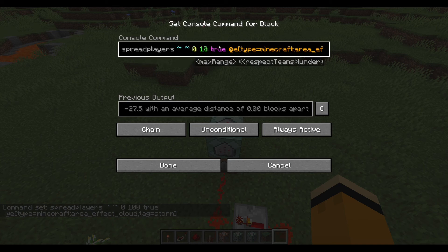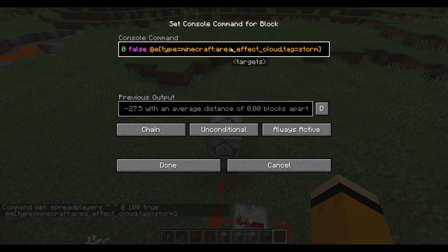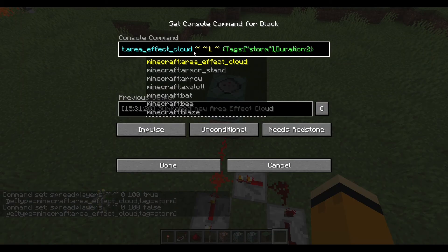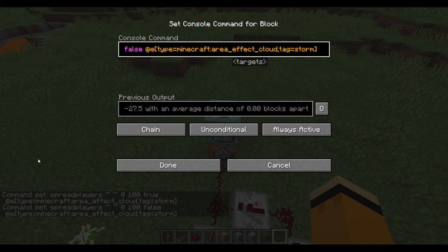And 100 — this is the range. So you can change this to 10, or 100, or even 1000. But just keep it nice at 100 for now. Respect teams should be false — teams don't matter in this, so it's false. And it will pick at E, type equals area effect cloud, tag equals storm. This will only affect the one we just summoned, so it's an area effect cloud with a tag of storm — targeting the specific one, just in case there are more area effect clouds we don't know of, so we don't spread those too.